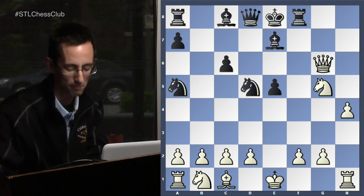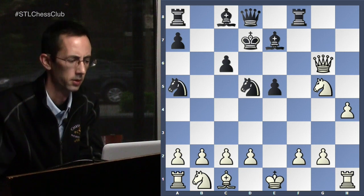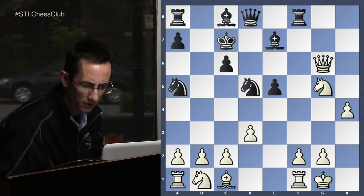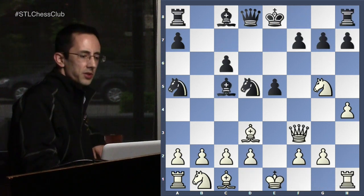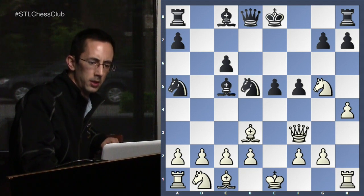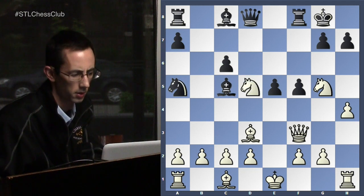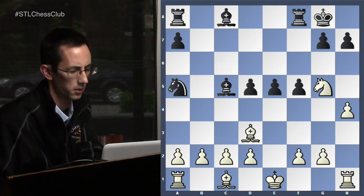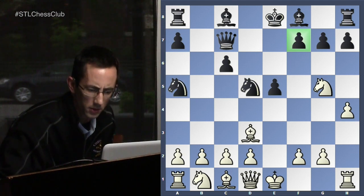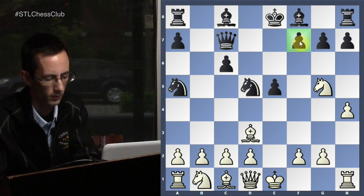If black doesn't play queen c7, white will just invariably proceed with that plan. Say black tries to castle kingside — we're going to keep threatening f7 until everything crumbles. These are the kinds of lines that make this opening appealing, especially with white. What about the more aggressive bishop c5? We're still going to attack f7 with queen f3, black will respond with f5, which is always a plan for him in this type of position, and we'll react with knight c3 — rough equality.